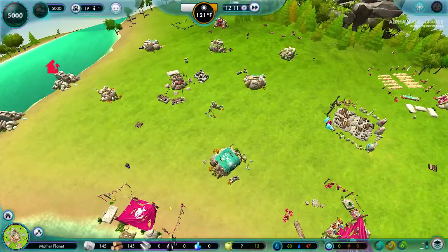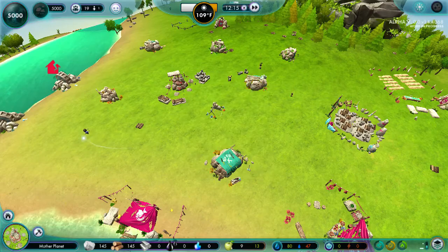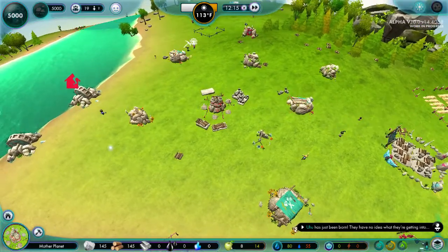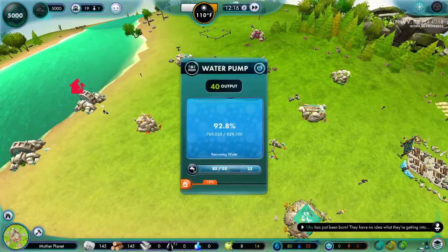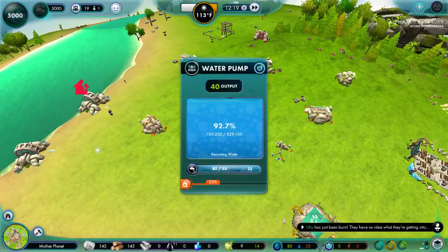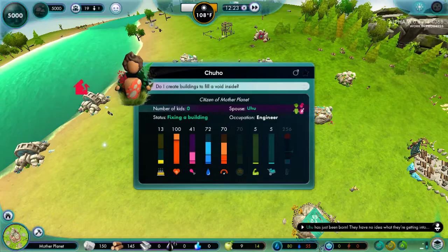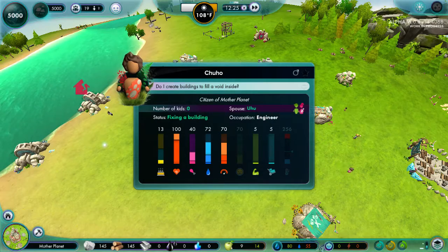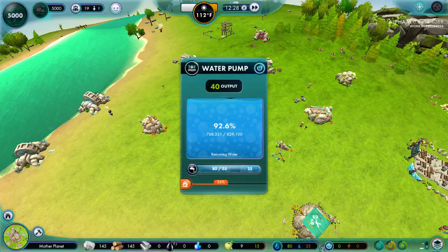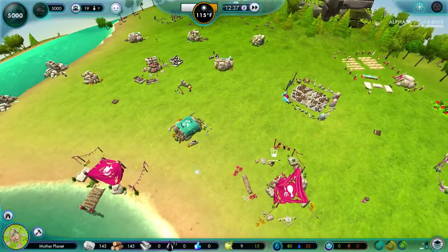Now she's going to go to the engineer's hut. The engineer's hut is going to be like, oh look, the well needs some repairs. Is that my other engineer? Please tell me you're repairing that. Yes! But wait — are you repairing that 1% at a time? Are you fucking kidding me? 1% at a time? Apparently that's going to take like a half hour to repair. This is ridiculous. They still have a lot of balancing to do. I'm really hoping the farm actually works, though.